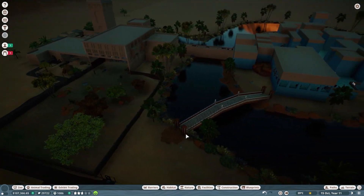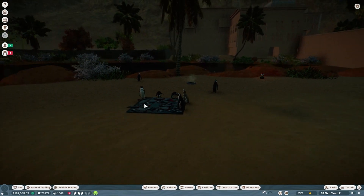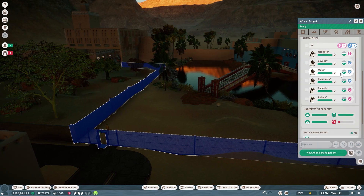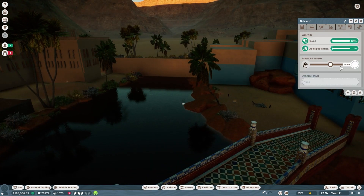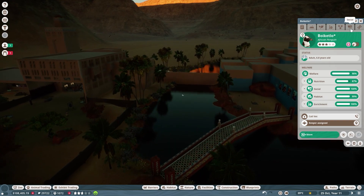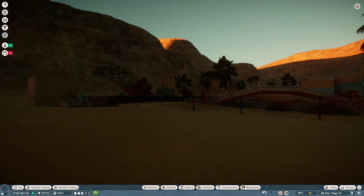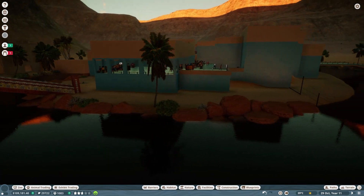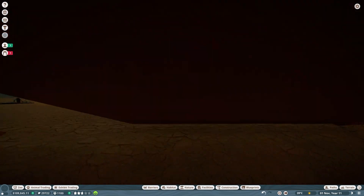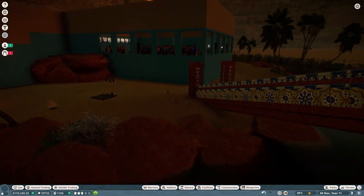We just have the meerkats, rhino, and penguins so far. I keep forgetting how early we are in this zoo. Let's take a look at the penguin habitats — I don't think I saw a notification for any pregnancies yet. Nobody's pregnant here, and they haven't found mates yet. Hopefully soon. I guess it hasn't been very long technically, since I don't really play this zoo off camera much. They've probably only been in here for like two days.